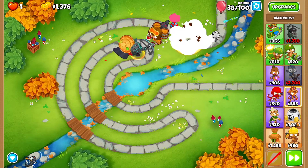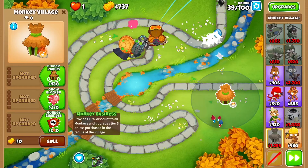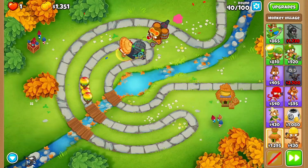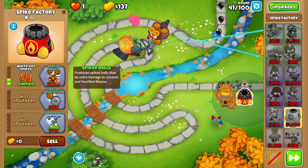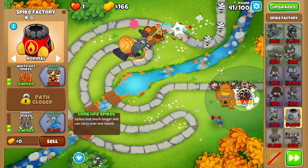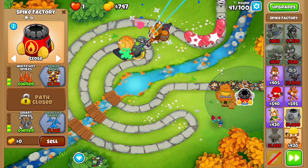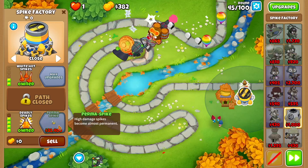Let's start planning for future rounds. Get yourself a monkey village — for now just monkey business and monkey commerce. Then get yourself a spike factory here: bigger stacks, white hot spikes, long reach, smart spikes. Set it to close so they all stack up in the middle, then long life spikes and deadly spikes.